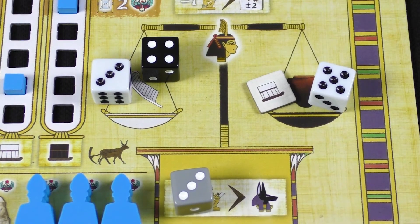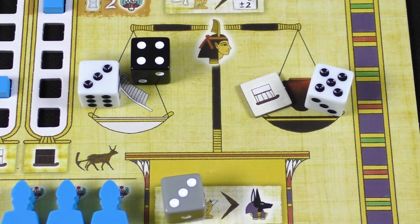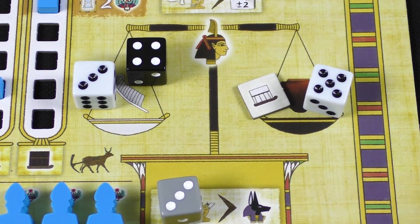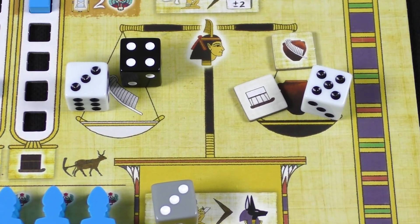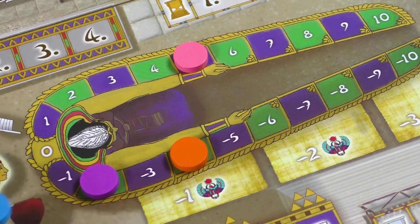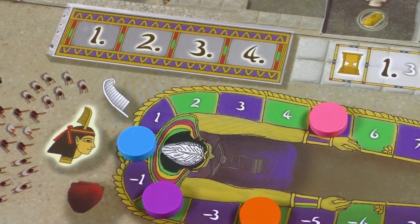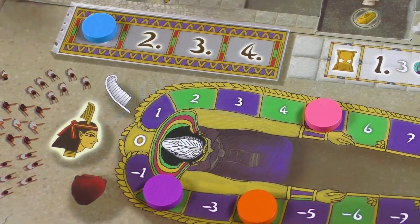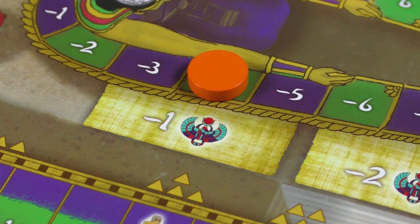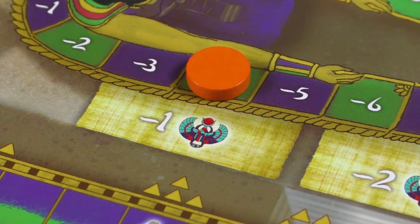After four rounds, or two rotations of the obelisk, comes the MAAT phase, in which players' actions are evaluated. Each player determines the balance of their scales — everything on the pure side counts positive, while everything on the tainted side counts negative. Players are able to balance the scales with the faith tokens they received during the game. After determining the balance, players place their markers on the corresponding spaces on the MAAT track. A player with a perfect balance of zero will be first in the turn order. It's also worth noting that players with a negative balance lose victory points.